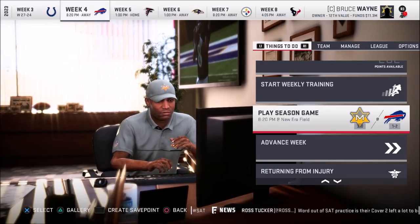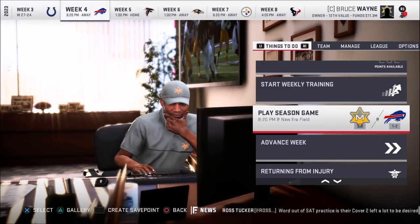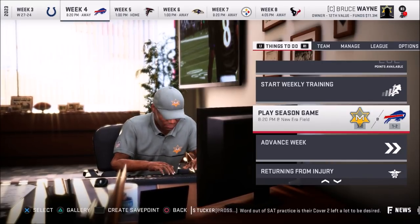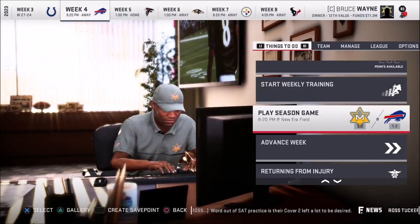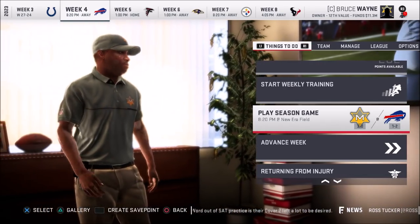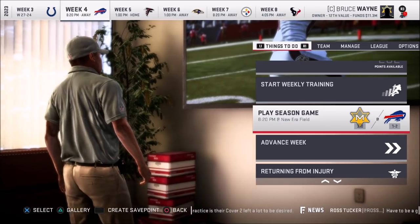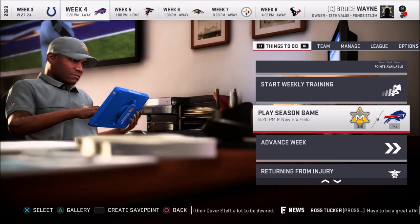Now we can get into this. We're going to sim week 4 and week 5 against the Bills and the Falcons, and then move into week 6 against the Ravens — our former team. But obviously scouting is important, trying to continue to build this team. So let's get into some scouting.